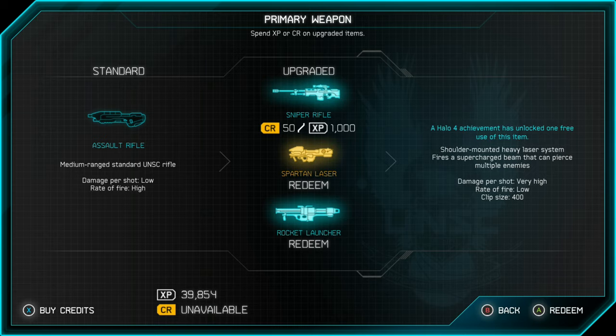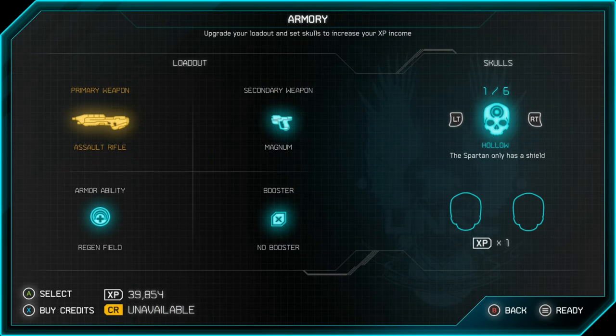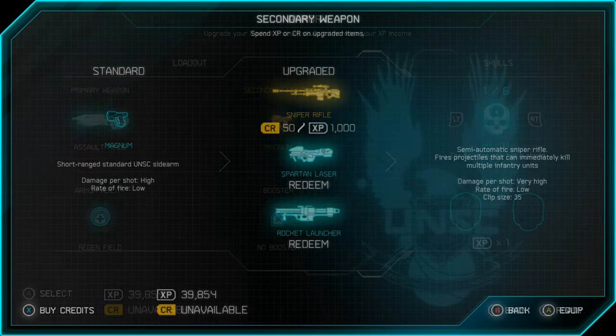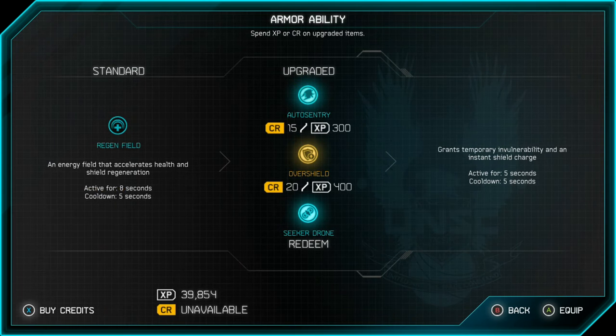You can see I clicked on my primary weapon, which was an assault rifle, but we could upgrade it to a sniper, a Spartan Laser, or a Rocket Launcher. You do that by using XP you've gathered by playing the game naturally over time. You could select better weapons and boosters before you start a mission if you're having trouble. Same thing with the secondary weapon — we could upgrade that to any of those weapons as well. Your armor ability can also be changed; it's showing regen field as the default, but that will change based on whatever mission you're playing.